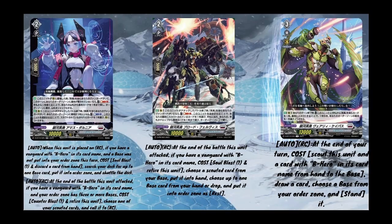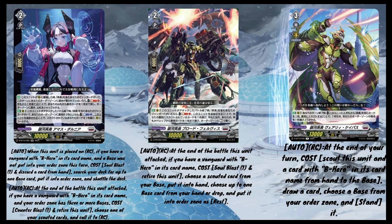So what did B-Heroes get in Set 13 and promo-wise? The first card on the very right: it's an AUTO on the Rearguard Circle — at the end of your turn you can pay the cost to scout this unit, and a card with this card's name from hand goes to base, draw a card, then choose a base from your order zone and stand it. The second one in the middle: at the end of the turn this unit attacked, if your vanguard has B-Hero on its card name, soul blast one, retire this unit, choose a scouted card from your base and put it into hand, then choose up to one base card from hand or drop and put it into your order zone as rest. Lastly, the one on the very left: once per turn on your Vanguard Circle, if you have a vanguard with B-Hero on its card name and a base was not put into your order zone this turn, cost soul blast one, discard a card from hand, search the deck for up to one base card and put it into your order zone, then shuffle the deck. At the end of the turn this unit attacked, if you have a vanguard with B-Hero on its card name and your order zone has three or more bases, cost counterblast one, return this unit, choose one of your scouted cards and call it to a Rearguard Circle. These three cards all together definitely help increase the deck's consistency and power by quite a lot.